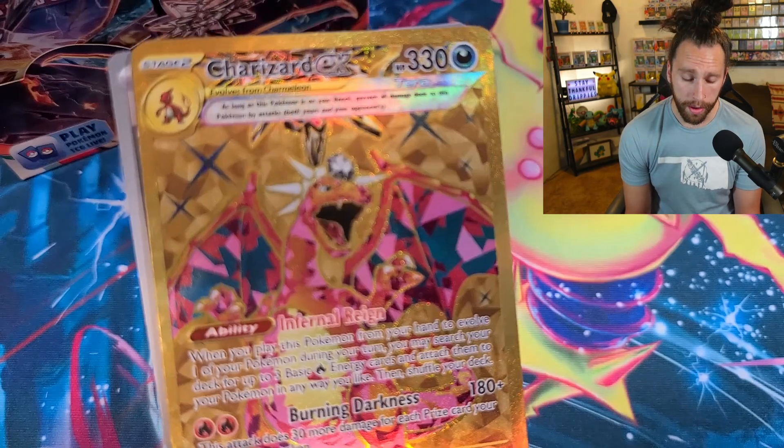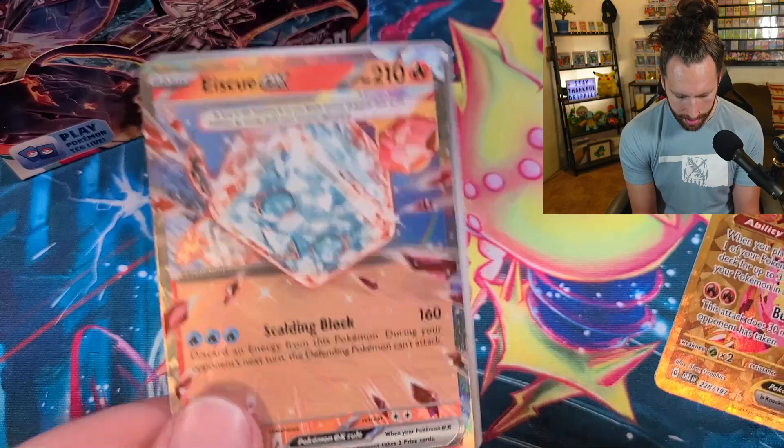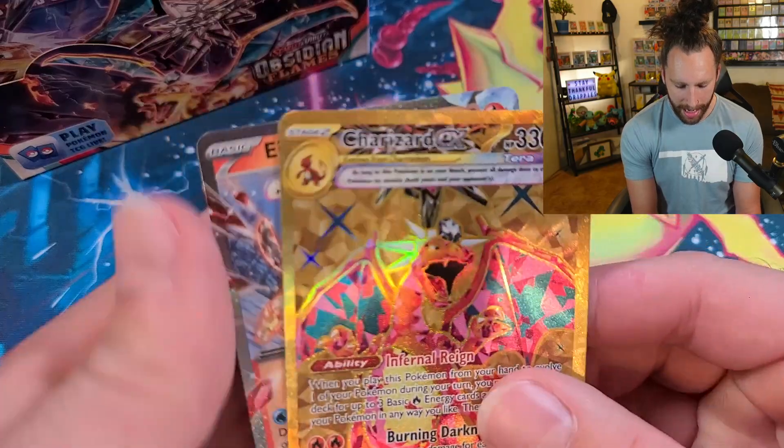If only it could focus — I'm gonna have to get a better camera for this. And behind the Zard we got Ice Cube EX, so we got a double banger: Ice Cube EX along with Charizard EX.